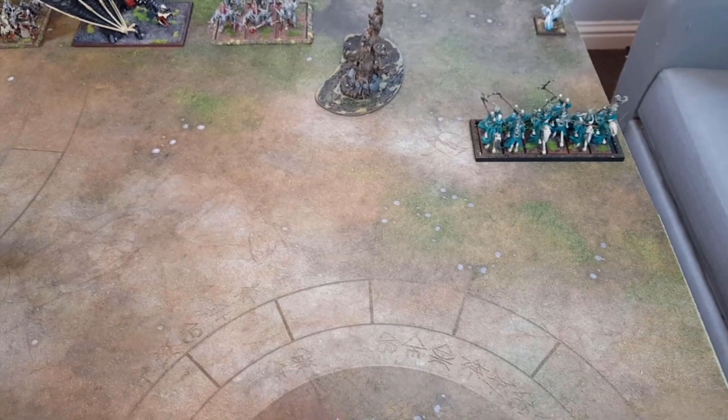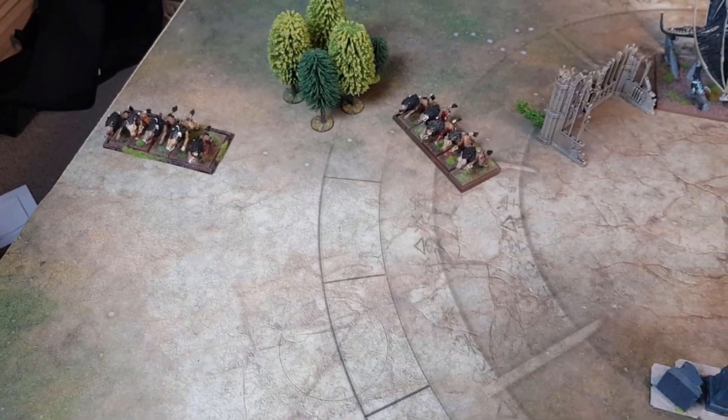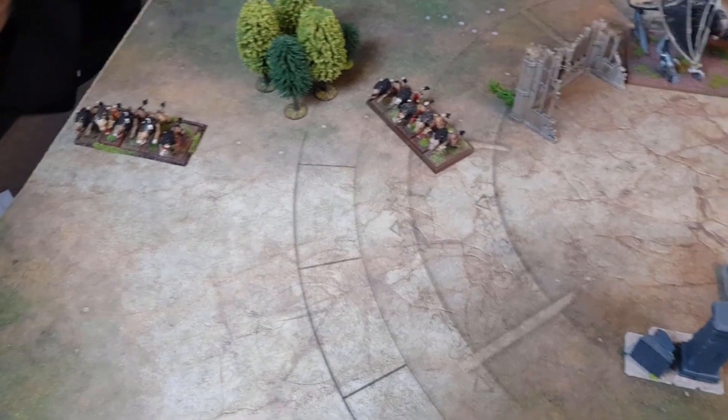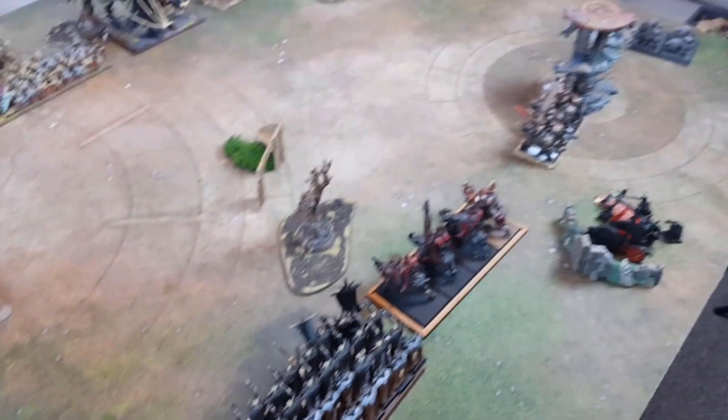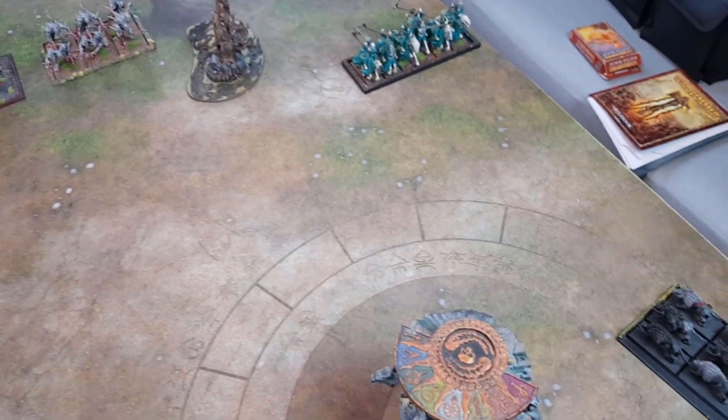Before we get into Warriors of Chaos movement proper — Hex Wraiths have used their Vanguard move to advance. Over on this flank, both units of Dire Wolves have also surged forward. I don't think we're going to have any charges on this initial turn — it's a bit far, and Hex Wraiths on Chaos Warhounds doesn't seem a very fair fight. We'll come back when movement's done.